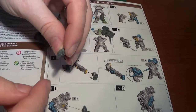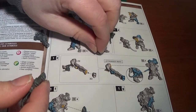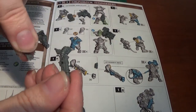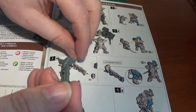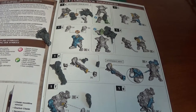Then we have the gun, which is a three-part piece. We have a little nodule there and a receptacle there, and there's a hole there for putting the trigger-type part on the mechanism. So I'm going to go ahead and stick this together.